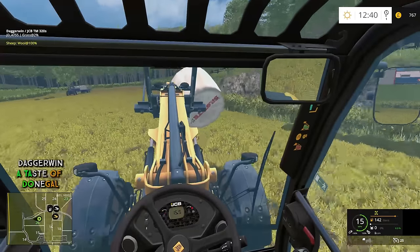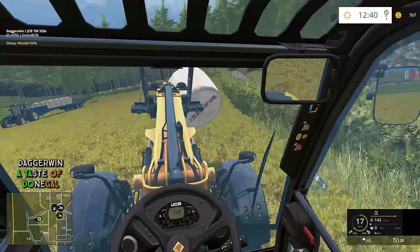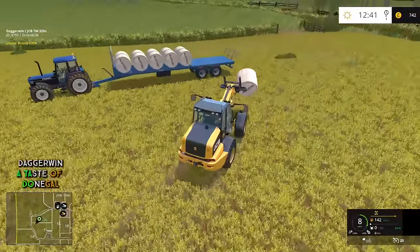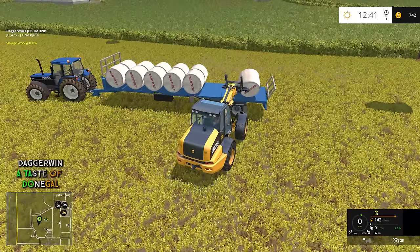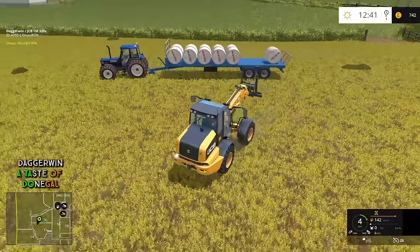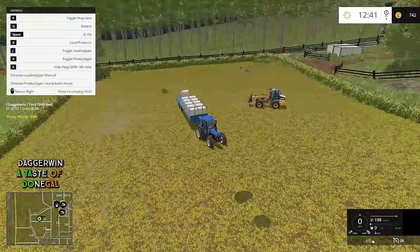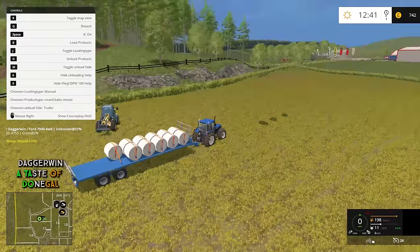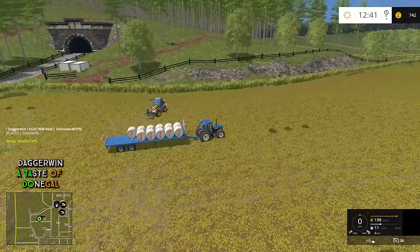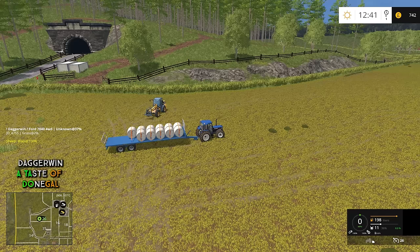Once this one is on the trailer we can strap it all up and do the same manoeuvre into the bale sale point. Apparently if you take these to the biogas plant, or the BGA, they are considerably more expensive. I just don't know if it's worth it, because the price of them already is unrealistic — to get even more for them might seem a bit wrong. Let's fold that up, jump into the Ford tractor, and press B again — that straps them all on. We can then adjust the unload side, switch that off so I don't do it accidentally, and drive over to the store.